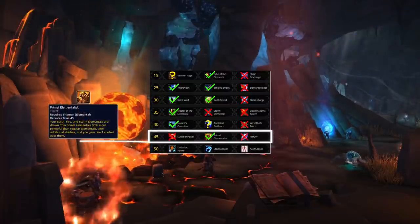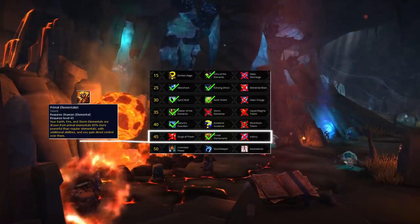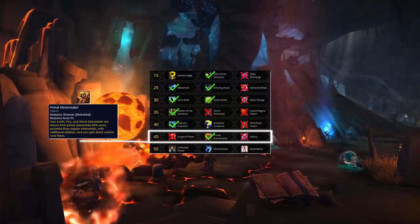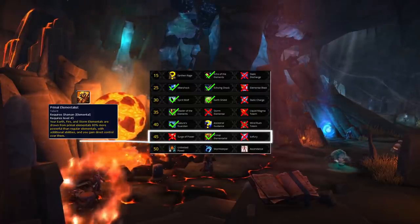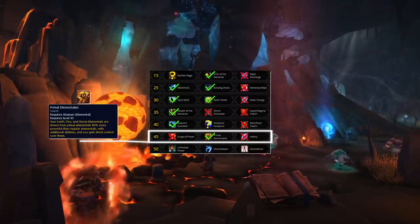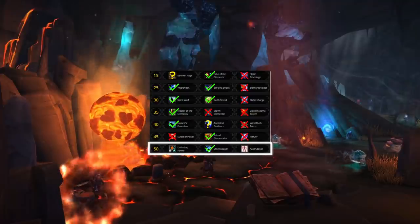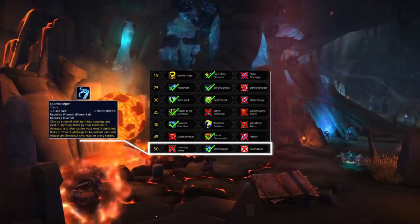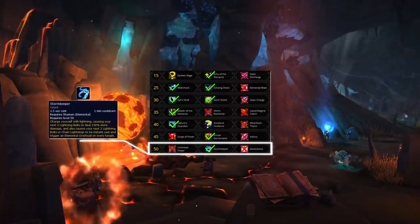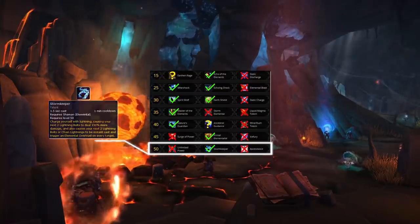For the level 45 row, Primal Elementalist is still the standard pick and in fact got stronger due to added dispel protection. The added pet wall and stun from your earth elemental, plus huge damage and maelstrom generation from primal fire elemental, is just too good to give up. And on our final talent row, the clear winner is Stormkeeper — integral to your burst and setting up kills, the other two options don't even come close.